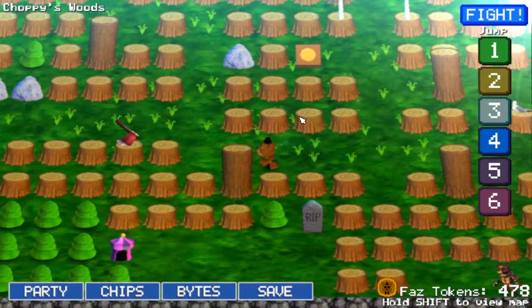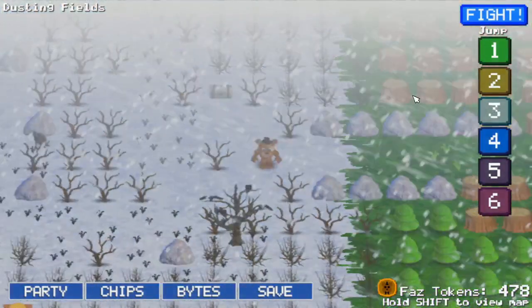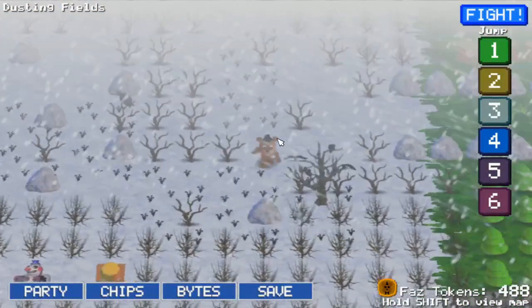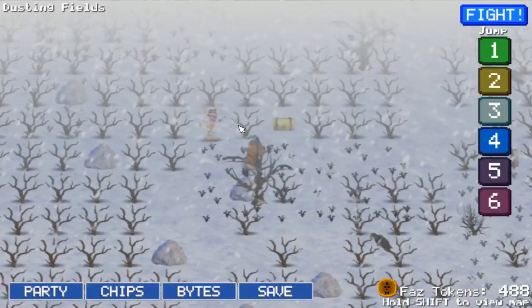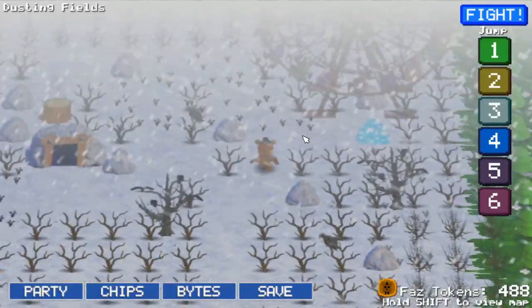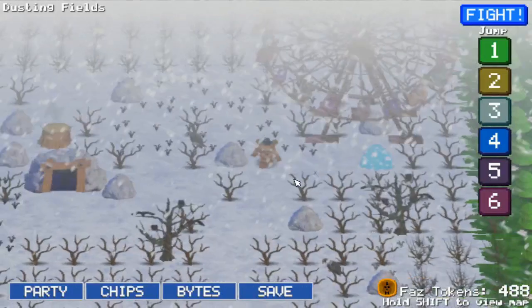So we want to make our way to Dustin Fields. And now we are here. We want to go back to where the snowman is, assuming you already know where that is. You can go up, and then try not to get the frost by the base. And then you can go inside a glitched bush, like earlier in world one.